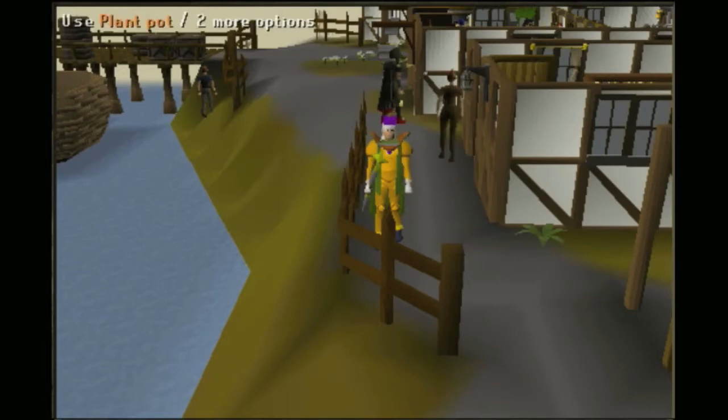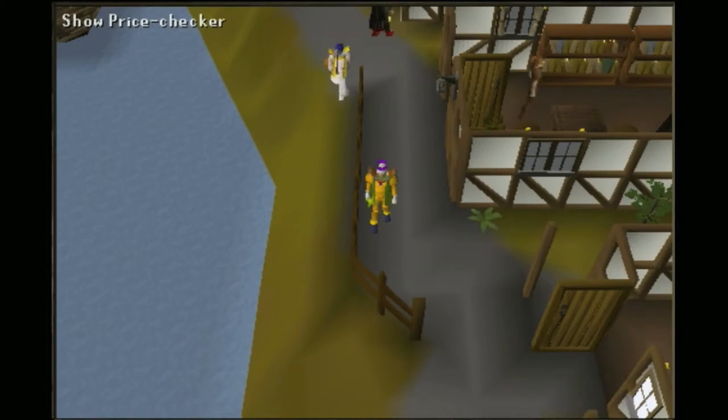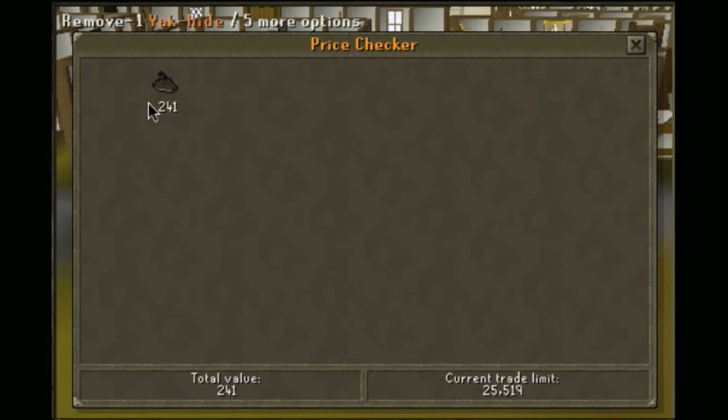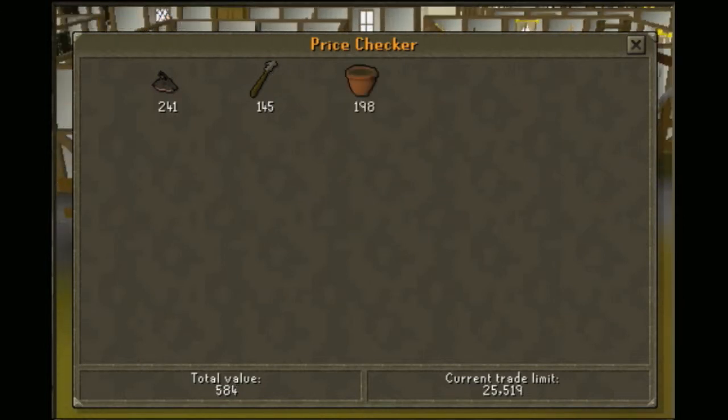Now that you've got everything, let me show you the current prices. Remember we bought the yak hides for 50 to 65gp — here's how much they sell for right now: 241gp. The harpoons you buy from 45gp — here's what you sell for. For the plant pots, we bought for 1gp — here's how much they sell for. And for compost, we bought for 20gp — here's how much they sell for. So that's 241 for the yak, 145 for the harpoon, 198 for the plant pot, and 129 for the compost. Please keep in mind, this is the price of now, not the prices of tomorrow, and certainly not the prices a year or two years later.